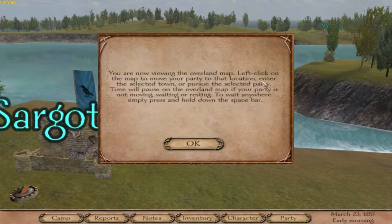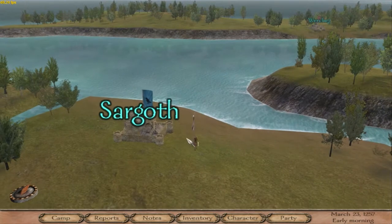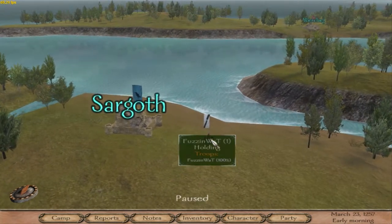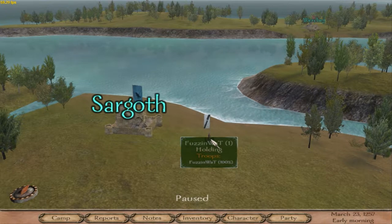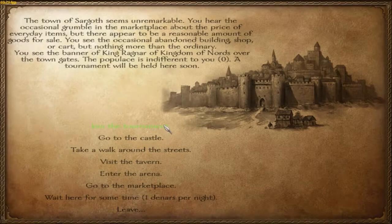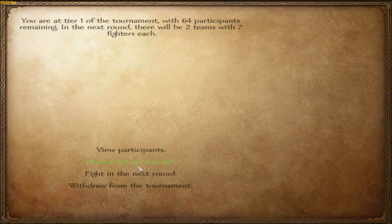Here's the overmap. You can click where you want to go. You can hover your cursor over your party and see the troops you're holding. Since I don't have any troops, it just says me, and I'm at 100% health. You can go into town. Oh, there's a tournament going on, which is a really good way to make money.